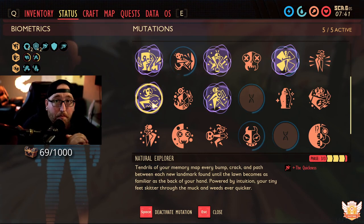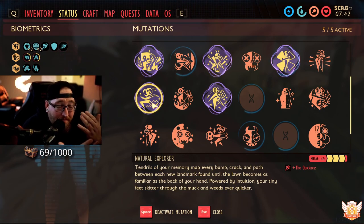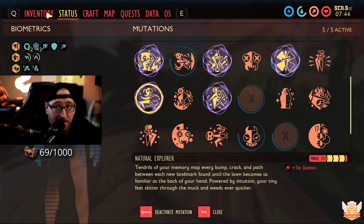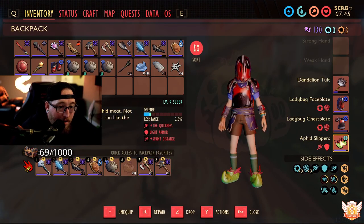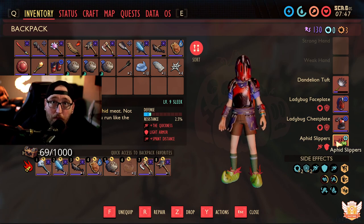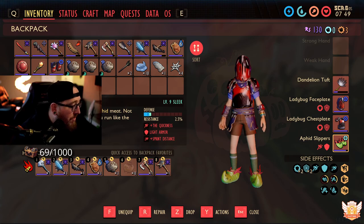Natural Explorer was buffed big time, from like 9% to 50% increased movement speed. Combine that with the aphid slippers and you're going to go fast — real fast, like super, super fast.